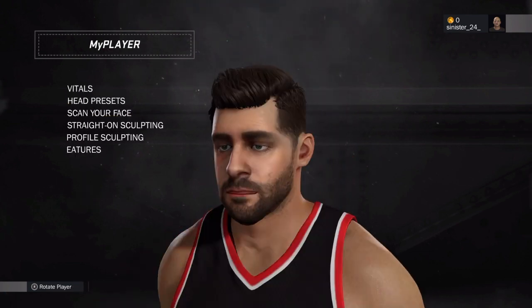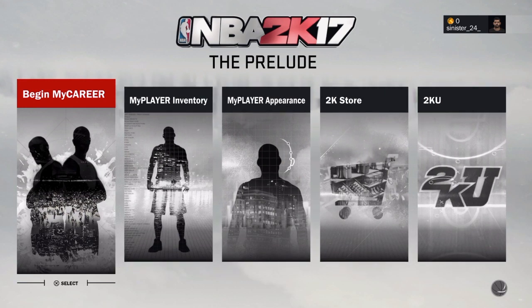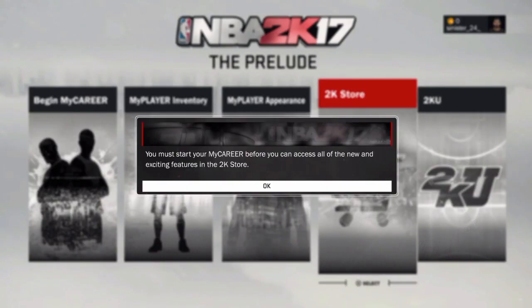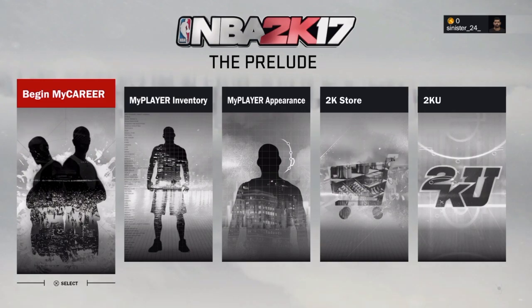So that's going to wrap up the creation. We're going to jump into the prelude — or whatever we got next. We've got to pick our position probably. We can begin. We're going to look at... I guess we can check out the store real quick. You must start — okay. No doubt. What about the inventory? Let's jump with the career then.